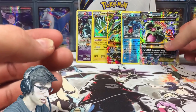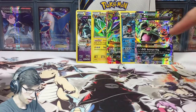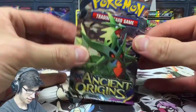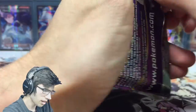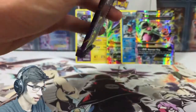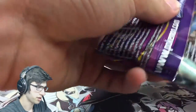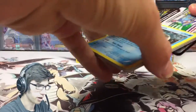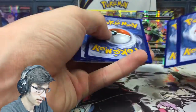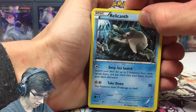Look at that little pile building up at the back there! This is the final pack of this part. I did mention in part one or two that I was looking for T-Tar to make a bit more of an appearance. I'm guessing in one of my last two boxes, Hoopa will make an appearance too because we're still hunting for him. Let's see if we can end this part off strong.